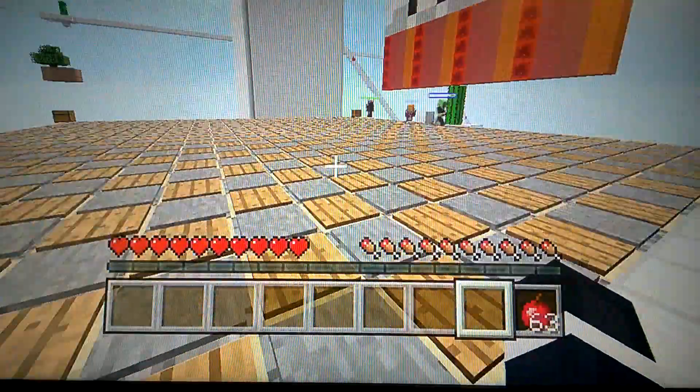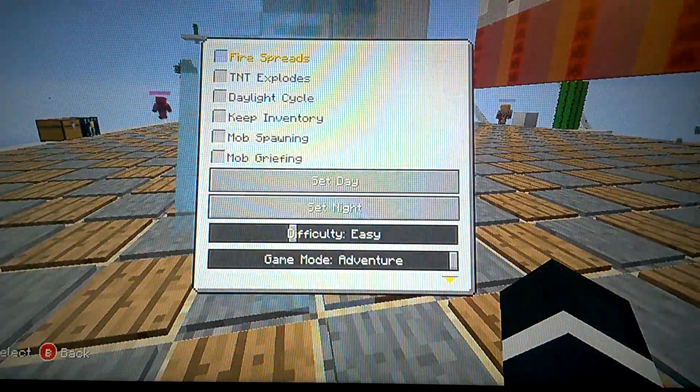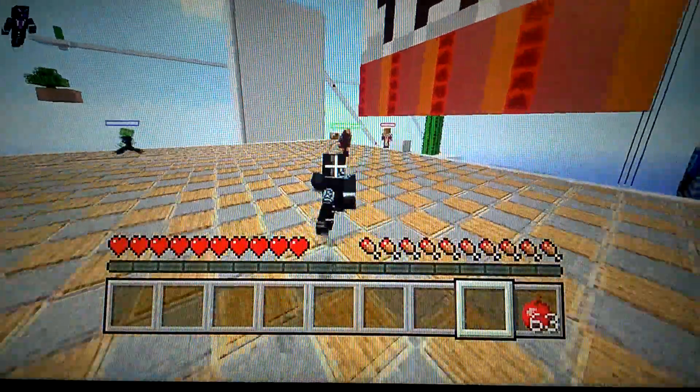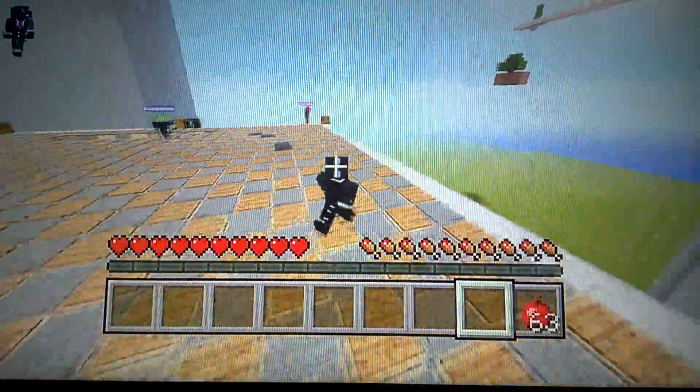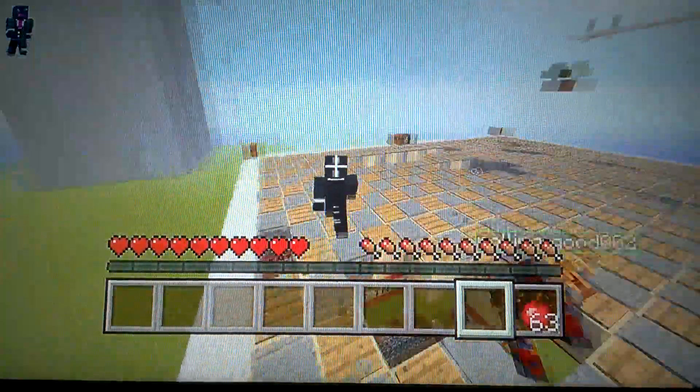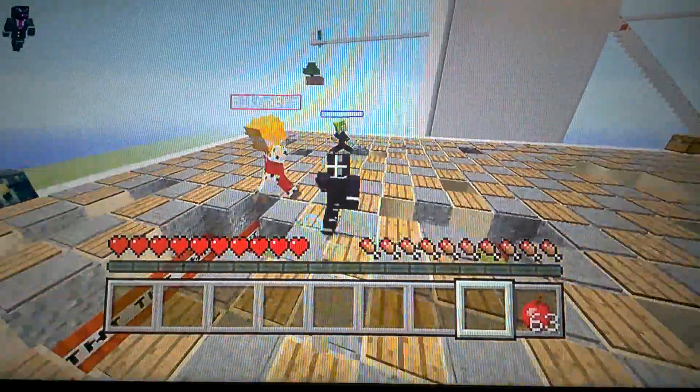Okay, the game will begin in three, two, one, go. As you can see, as you're stepping around, the TNT is being lit, and random blocks are going to fall down wherever you're running around.